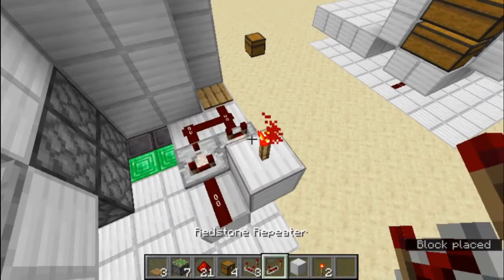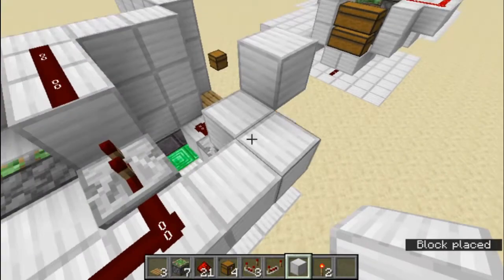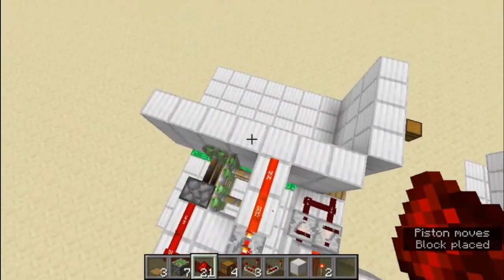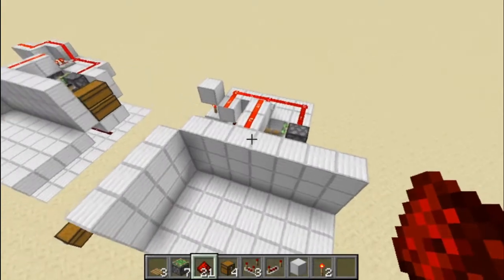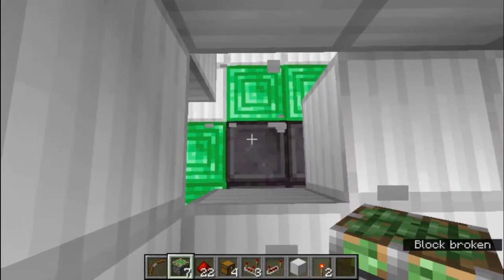Now we're going to get a torch and place it on top of this block, with some blocks there, a block there, and some blocks like this. Place blocks like that and you can see our wall should extend and close.